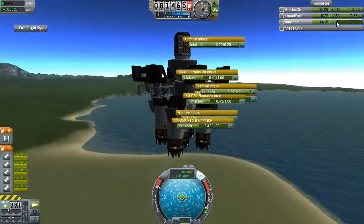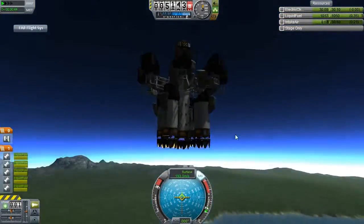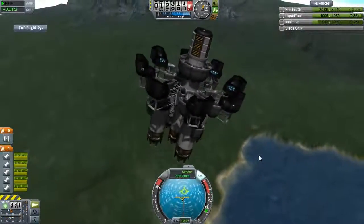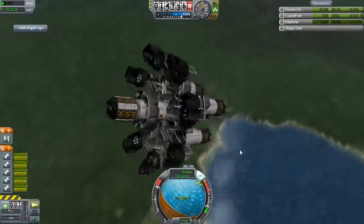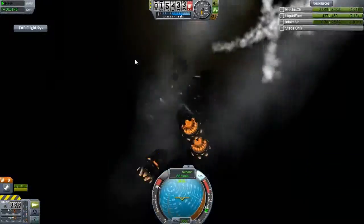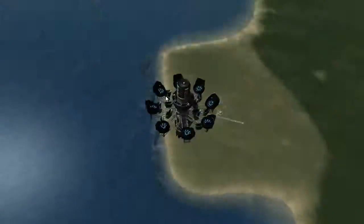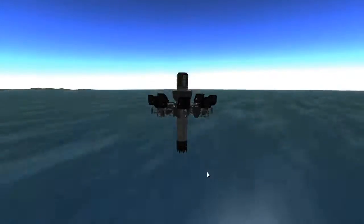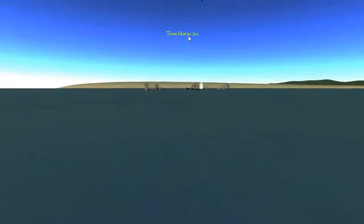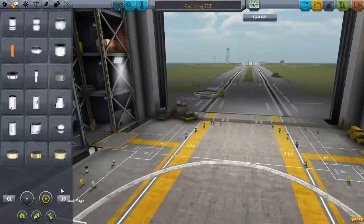I wasn't having a lot of luck with this. I strapped on about three reaction wheels, but it just really wasn't helping. It just wants to flip up and down — it's the air resistance from all the stuff I've got stuck on it. It's fun to detach them and watch them all go flying off, and fun to crash into the water. Look at all the little air intakes — they just pop off and start bouncing up and down forever, like perpetually bouncing bouncy balls.